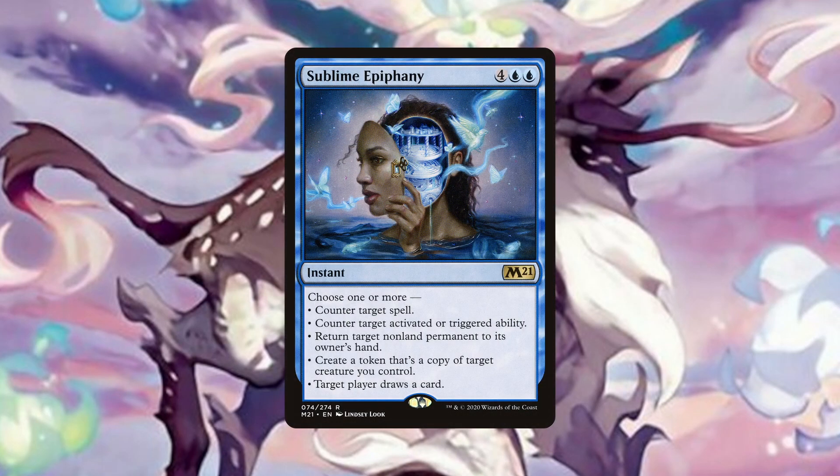Sublime Epiphany has perhaps more modes than any other spell in the deck, where for just 2 mana it can counter a spell, counter an activated or triggered ability, bounce a non-land permanent, make a token copy of a creature we control and also draw a card. That is a lot of value and utility for such a low cost, especially considering creatures we could copy, like Dockside, Archmage, Stormkiln or Goldspan Dragon.